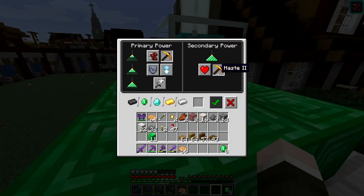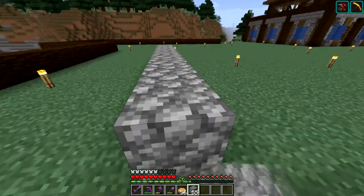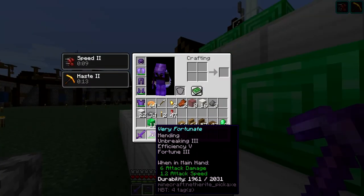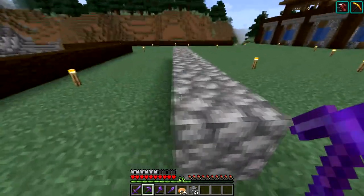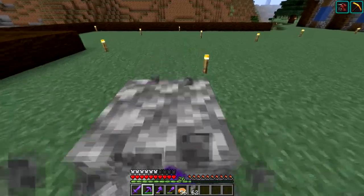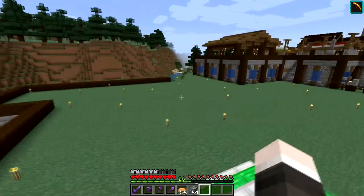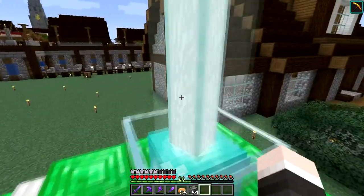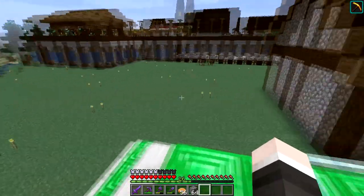Haste is just speeding up mining. Let's activate that and set ourselves up some cobble. Because we've got the Netherite pickaxe which has Efficiency 5 on it, this is actually the fastest kind of mining that you can do - it's virtually instant mining on cobble. So that's kind of cool. I'm not entirely sure that we'd be using haste in this instance, but it's certainly useful.